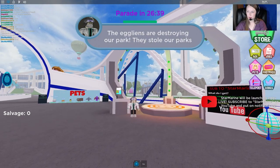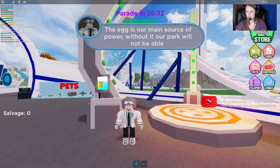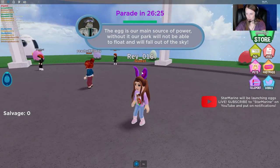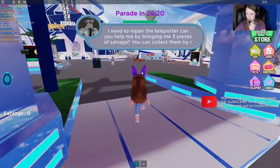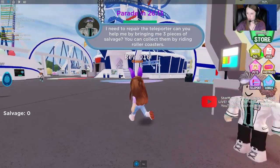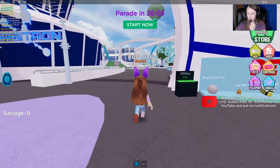Alright, so the egg lands are destroying our park and the egg is our main source of power. Without it, our park will not be able to float and we'll fall out of the sky. So we have to come over here. We need to get three pieces of salvage and bring them back to this guy. To do that we have to ride some rollercoasters.